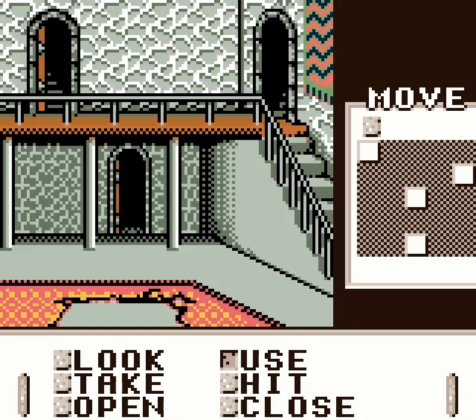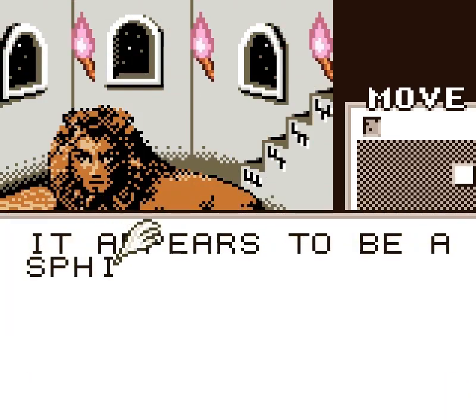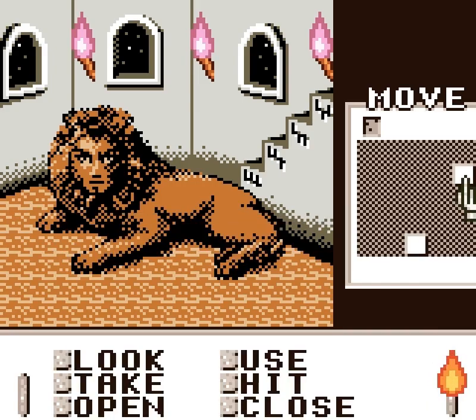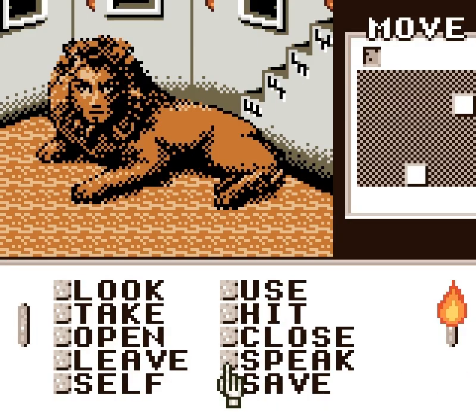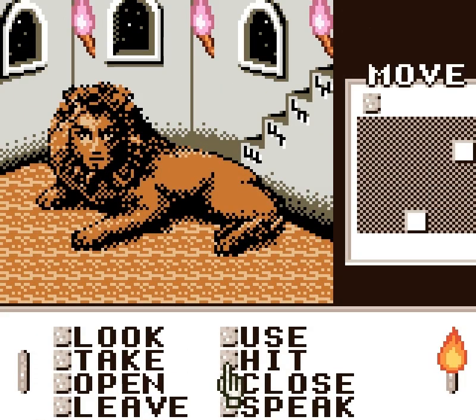All the doors are now open — let's pick this door. It appears to be a Sphinx. It looks at you indifferently. Also, there is a solution to a puzzle in the stairway here — I'm going to write it down: three up, then up, up, down, then up, down, down, and then up, down, up. I've just written that down — hint: it is of exceptional use, it is a very useful thing to do. Also, let's save, because we're about to do something silly.